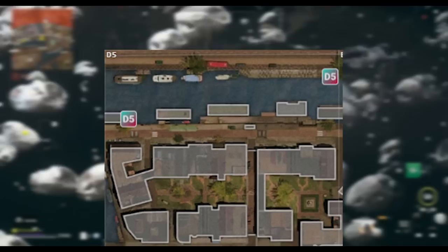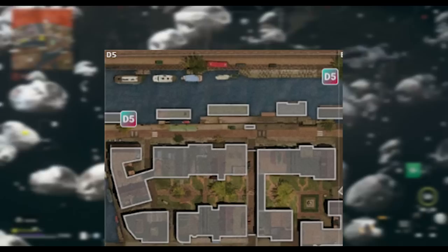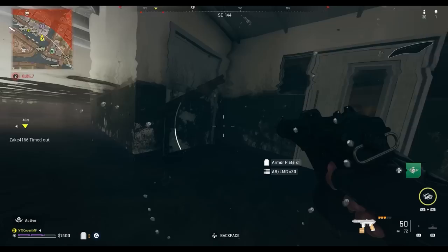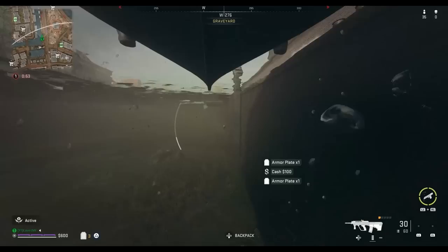Another possible grid location you'll get is D5, which is in the waterway just south of the graveyard. One possible code spawn is within the flooded houseboat, just on the wall next to the wooden bunk beds. Another possible code spawn is further down the same waterway, on the wall next to this blue boat.